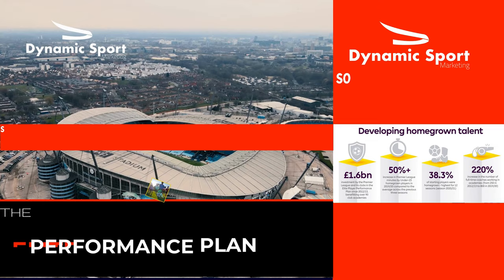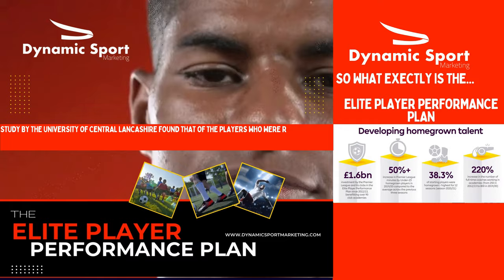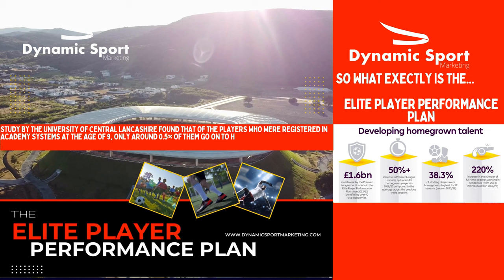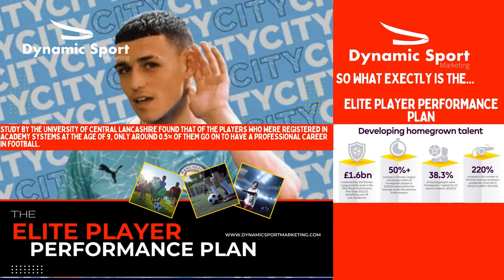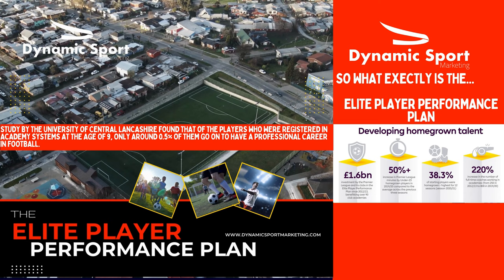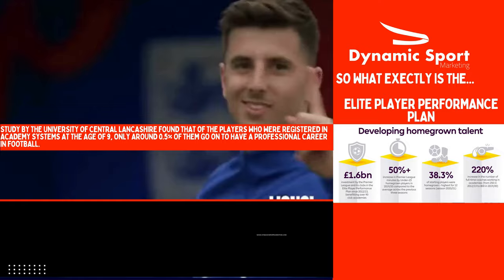Introduced by the English Football Association in 2012 as a way to develop young players and improve the quality of English football, the EPPP aims to create a clear pathway for young players to progress from grassroots football to the professional game, with the ultimate aim of increasing the number of home-grown players progressing through football academies. Under the plan, football clubs are categorized into four different tiers, with funding and resources allocated accordingly. The plan also involves a centralized scouting system, a focus on sports science, and the development of coaching standards.